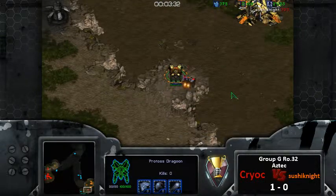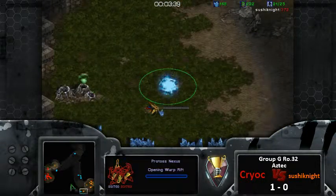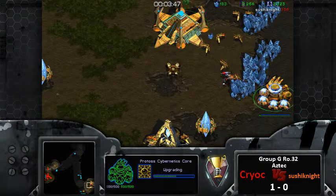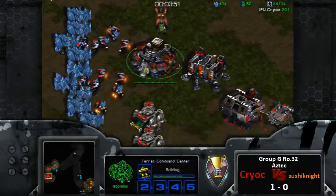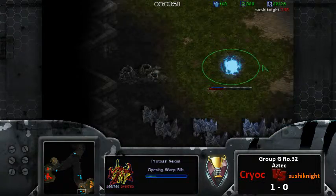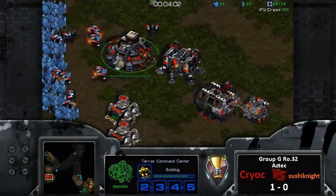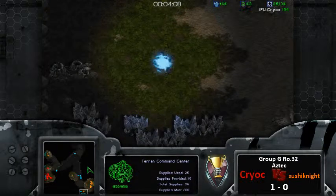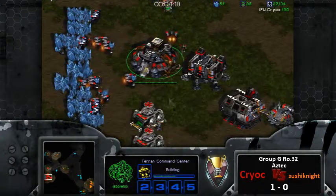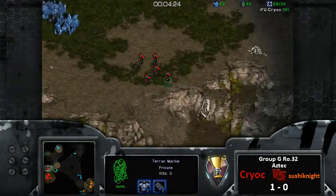The scout is going to find out it looks like a one-gate expand - range is finishing up, so he knows it's not going to be a four-gate all-in or three-gate into robo. It's a simple macro-oriented build. In response to this I'd probably want to end the game outright, like 'oh he's getting greedy,' but on this map the rush distance is fairly long, so a gate expand is a totally fine option.